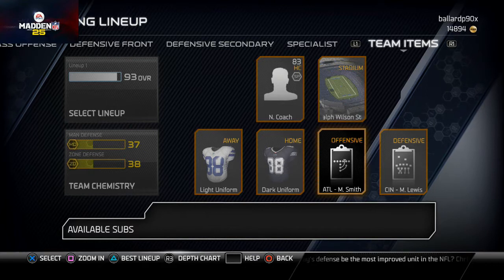In Madden Ultimate Team, you get your playbooks and you buy them on the auction block, but you cannot set audibles on those playbooks. One of the mistakes that I made was I have been running Arizona all season long and their quick audibles just simply aren't that great. So I would set them up in the custom playbook so that I could have my best plays at my disposal.